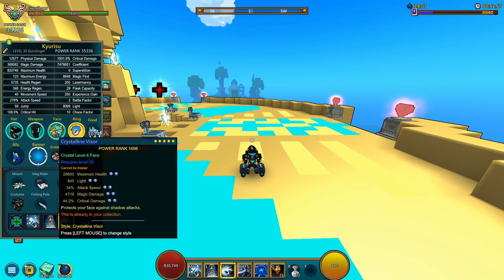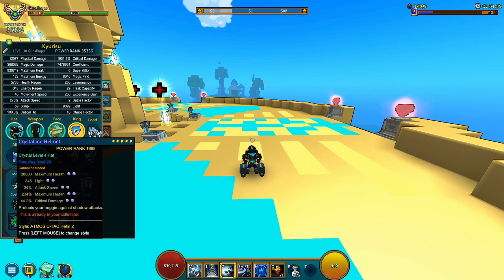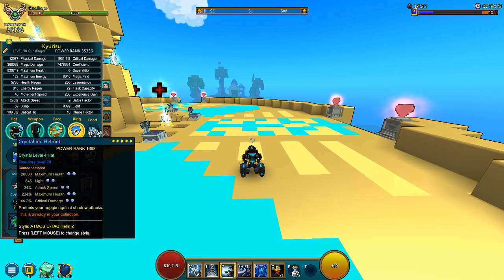Alright, starting off with the gears. We've got some crystal force at max right here. For the hat, we've got attack speed and critical damage — these two are going to be the main ones you should already have. If you don't have them, please do get them on your gears, because attack speed will let you attack quicker and deal more damage. More attack speed, more shots, more damage.